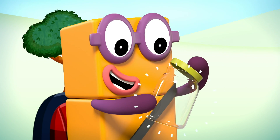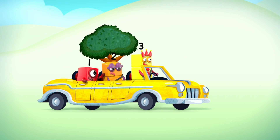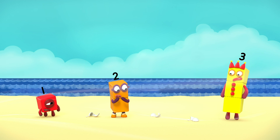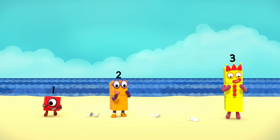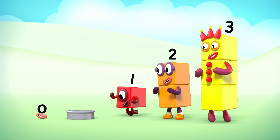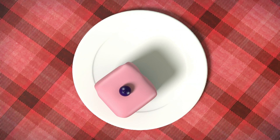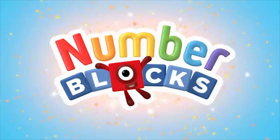When all the sweets have vanished from the jar, you've got zero. When all the wheels have fallen off your car, you've got zero. When the wind blows down the beach huts and you've broken all the tea cups — you've got no hats, no cups, you've got zero. I'm the number for nothing, I'm one less than one. When there's nothing there to count, none is the amount — you've got zero. You can count on us with another box.